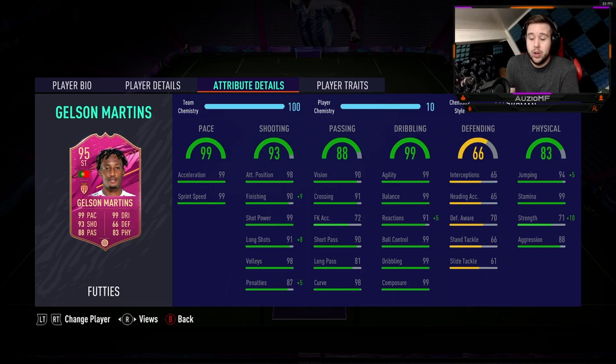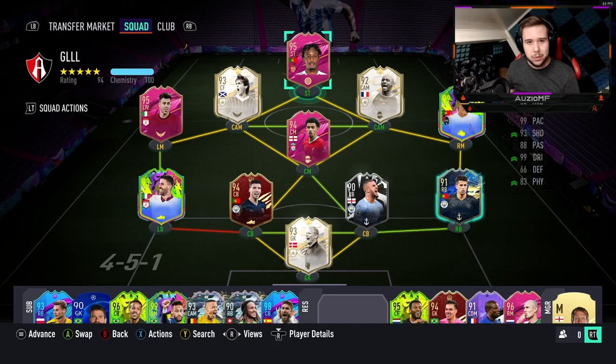Now the dribbling ability — there's only one stat that is 99, and it's the reactions being 96. If this guy doesn't feel like an absolute god on the ball, I really don't know what to say. Moving on to the physicals, he has got 99 jumping, 99 stamina, 81 strength and 88 aggression as well. I actually like to see this card with a decent amount of strength — 81 strength, obviously there's other stats, but it's going to be a nice combination to actually have.